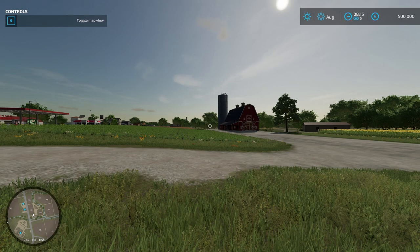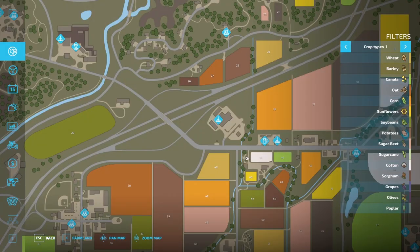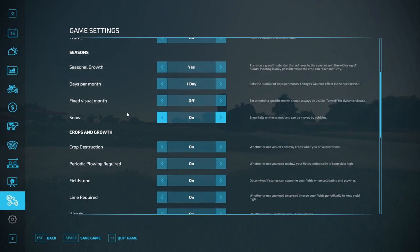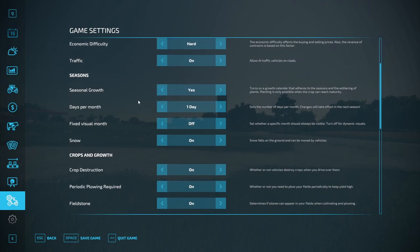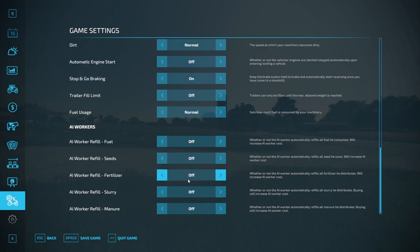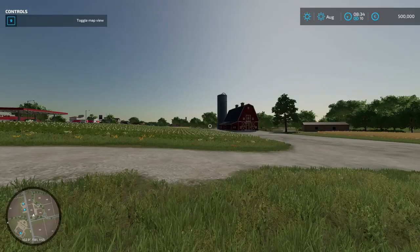Before we go ahead and buy our farm and all that stuff, I will go into the settings real quick and change a few things. The timescale I want to keep at about 10 or 15, maybe five if we're really busy. Seasonal growth will be enabled. Days per month will be one to begin with, and then we will increase it as we get more jobs, because otherwise we're just going to be skipping days anyway. Crop destruction is on, and all the AI worker settings will be turned off so we don't waste money.